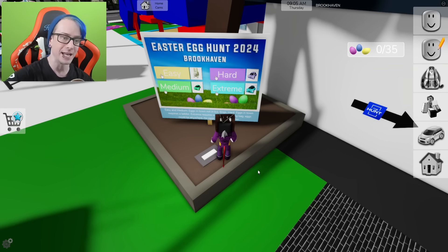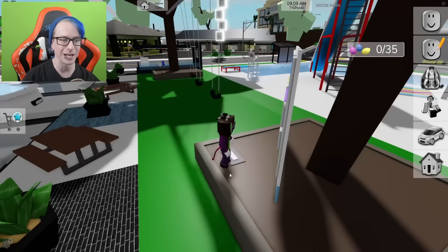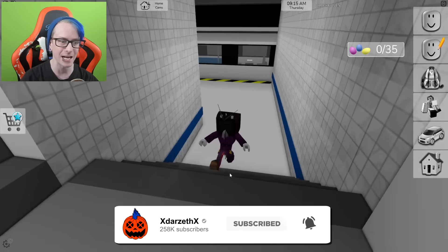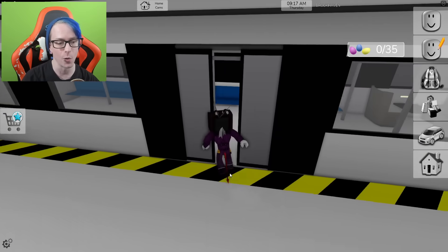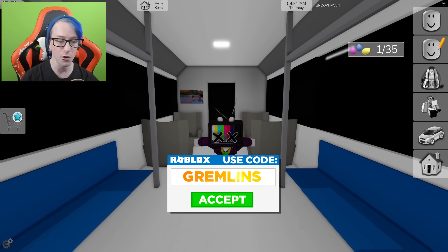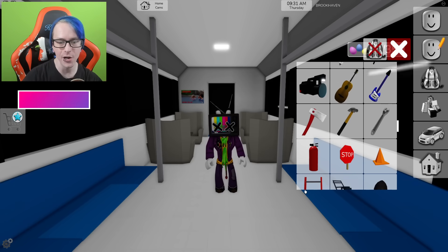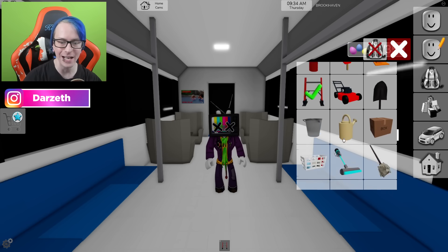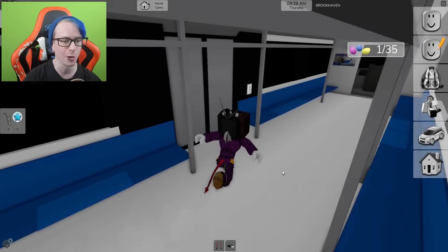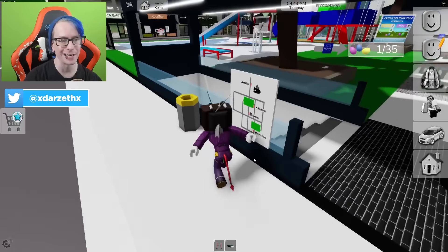We're starting extreme right at the beginning and my monitor — the one that literally has all the information — is breaking currently, so let's go and complete this. The first one is pretty straightforward. We're going down to the subway and going in the back. You're gonna need yourself a couple of tools: a ladder and a sleeping bag. Both of these are very useful and you'll find out shortly what I'm talking about.